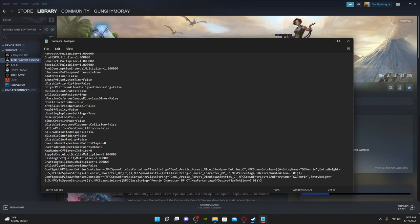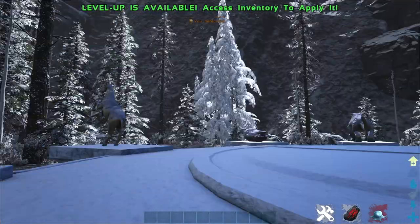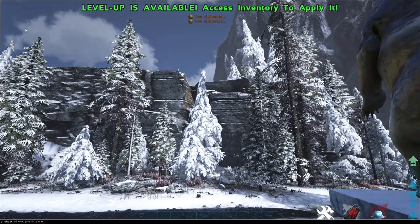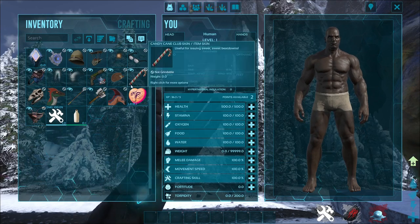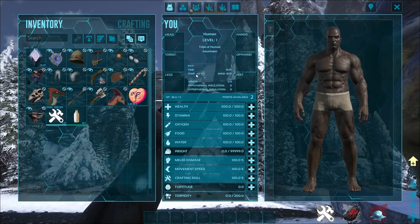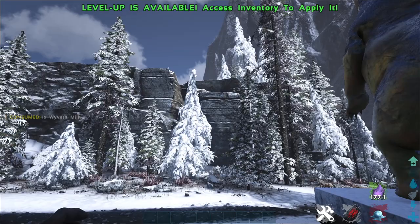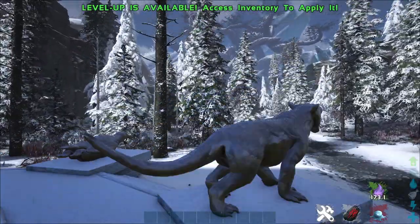We're going to quickly hop in and make sure that they're spawning in. We are over here on the map. If you don't know, when you come over to Jotunheim it is like negative 90 degrees Fahrenheit, so drink some wyvern milk — it will give you the layer of protection you need.